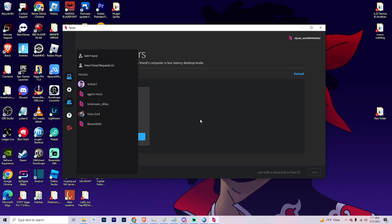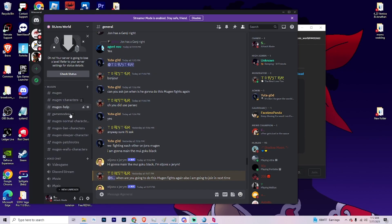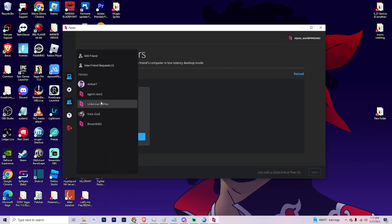Once everything is set up, find a friend or buddy to play Mugen with. If you can't find anyone, join my Discord — I have a whole section dedicated to Mugen with characters, discussions, and community members. I actually tested out Parsec with the Mugen community, and we were playing on my system. I'll show you some footage from that to show you how it works.